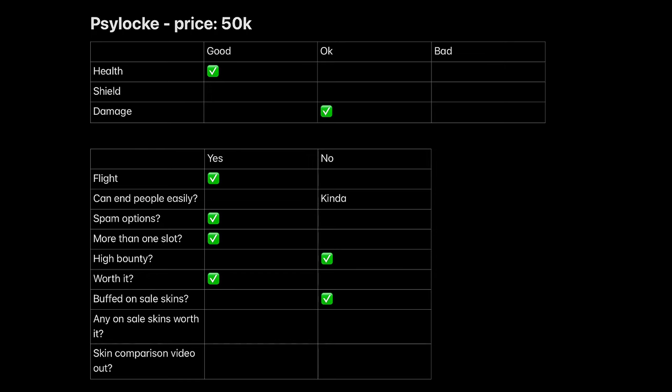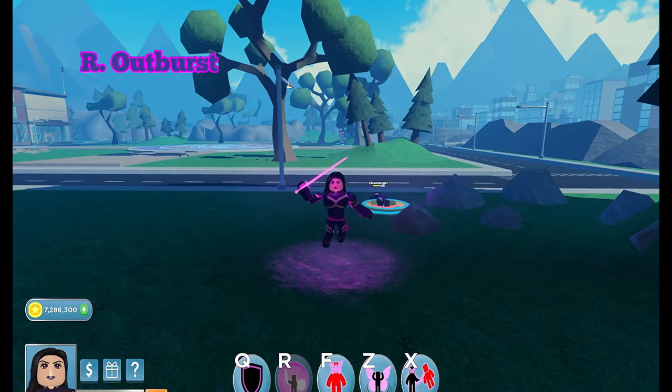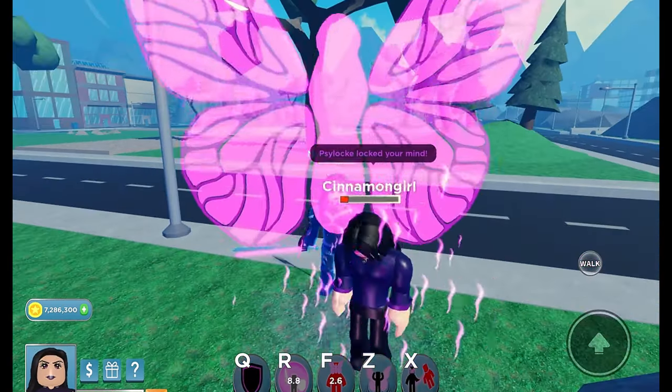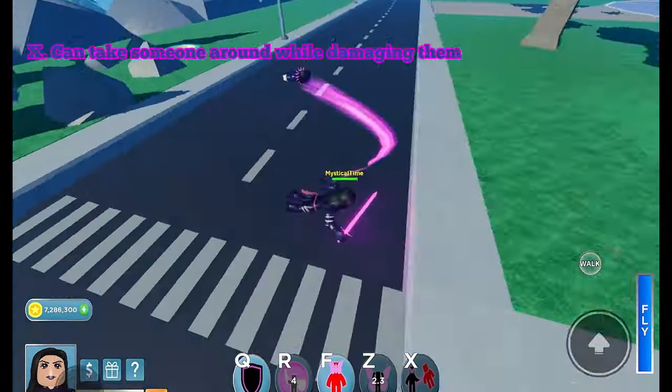R plus X to shrink and damage. Most can easily break Lauren's shield. Scylec. Scylec's R is an outburst. F. Z. X can take someone around while damaging them.